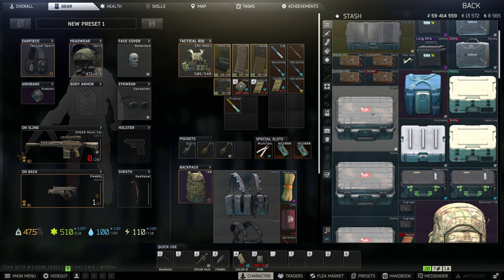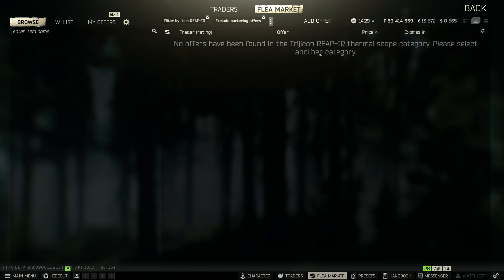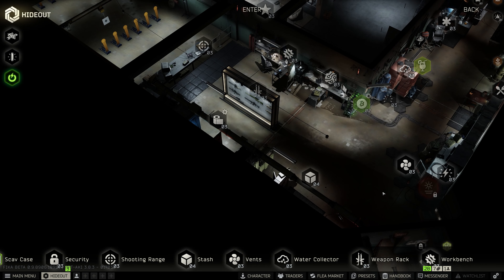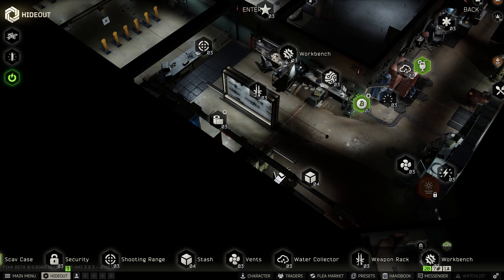Some things aren't able to be put on the flea market - they just can't be sold. For example, I have this thing called a Reaper - one of the most expensive scopes in the game. If I go to search on the flea market for the Trijicon Reaper, no offers have been found - that means nobody's selling it because it can't be sold. Next thing you want to do is get into the hideout. To properly mod guns and save presets, you want your workbench at least to level one, which requires two screw nuts, two bolts, and one Leatherman multi-tool.